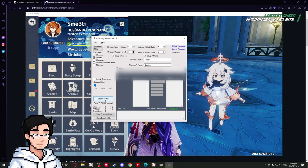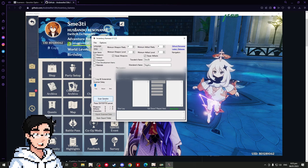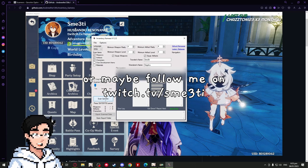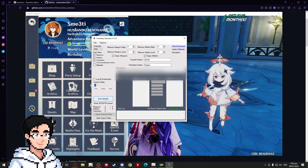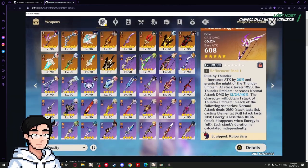Go over to the camera, click Scan Genshin. Be careful not to touch your PC or your mouse while this is going on — it's gonna scan through everything. Start the scan, go downstairs, do something else, touch some grass, and come back about 10 minutes later and it'll be finished. I'll let it scan and I'll see you guys in a bit.